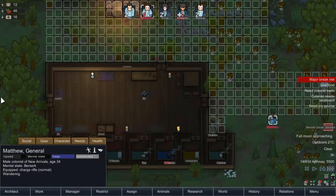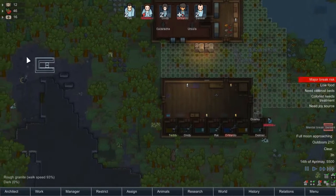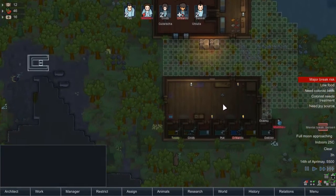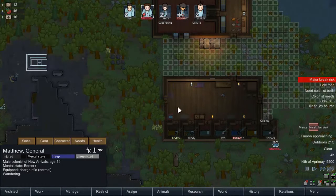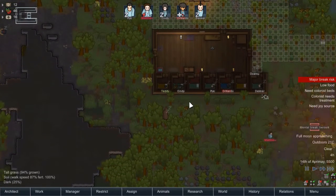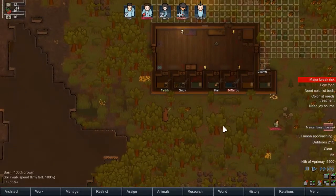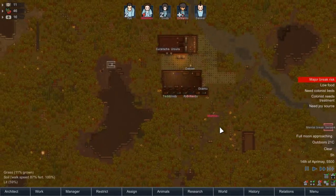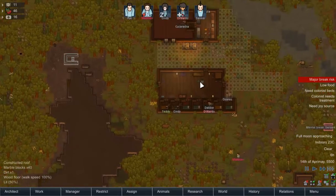We'll let Matthew wander around outside. Tomorrow night I think we're going to have to seal him in this structure here, so we'll have to get that worked on during the day so we can seal him in for the night. I believe Matthew is the one — yeah. He is the one with the werewolf trait. So he is the one who will try and murder everyone. But, as werewolves do regenerate limbs whenever they transform, we won't need prosthetics for him. We will need them for other people, though.